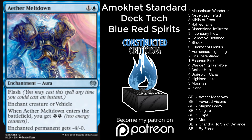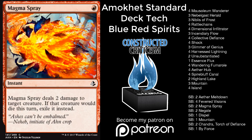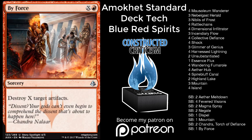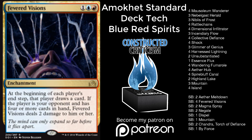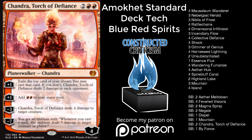Let's go to the sideboard really quick. We have two Aether Meltdown, four Fevered Visions, one Dispel, two Magma Spray, two Negate, one Mountain, two Chandra, Torch of Defiance, and one By Force. The Mountain is just for when you bring in those Chandras, to give you a little bit more red sources and a little bit extra with Chandra. I could honestly see a world where you don't want Fevered Visions, and instead you'd rather have a Dragon — the 4/4 flyer for four — and you board into a game plan of Magma Spray, Mountain, the Dragon, and Chandra. That might be a really good place to start.